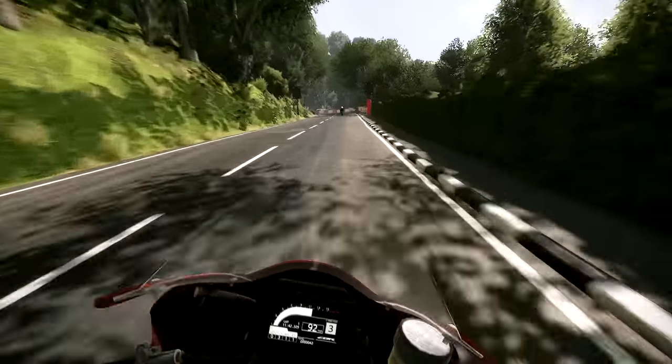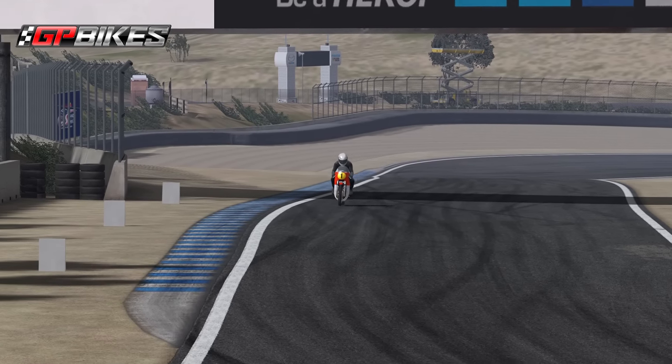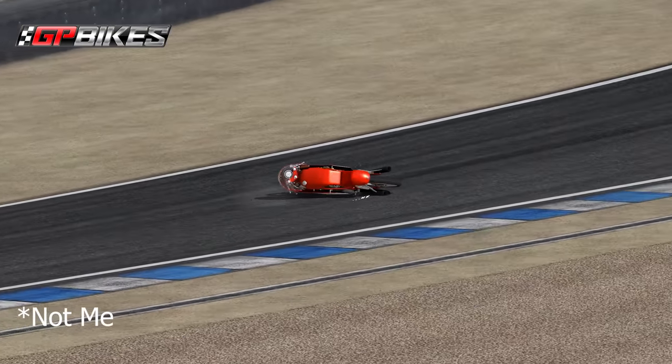But with bike sims the question always is: how do you control them? Riding a bike is very different than driving a car. The only thing that might come close is driving a go-kart, but riding a bike is so physical. Never mind the controls are completely different. The default answer for years and for most folks is just an Xbox controller — any kind of gamepad. All the different games and sims are tuned to work with one of these, and for a lot of folks that works perfectly fine. There are some terrific and very talented sim bike racers out there that use a controller.